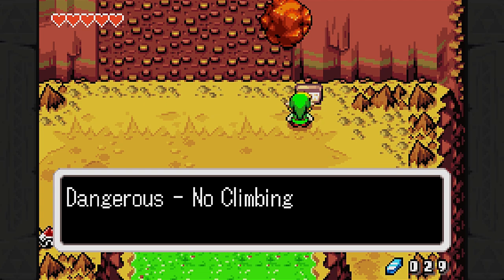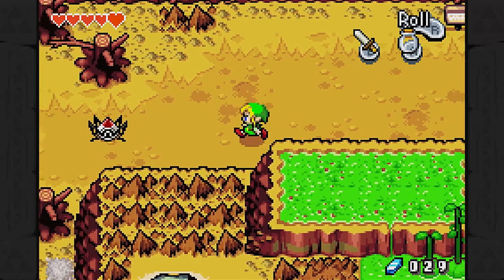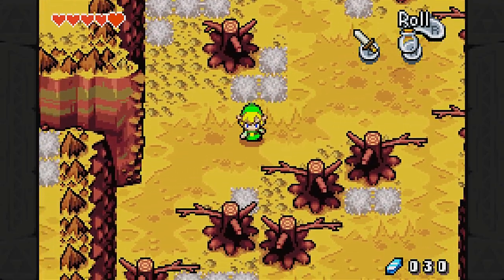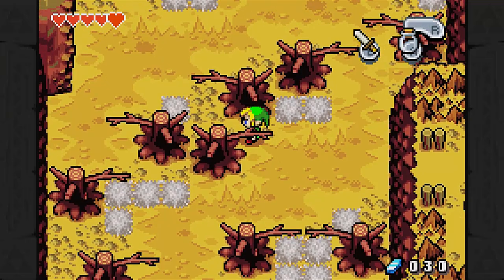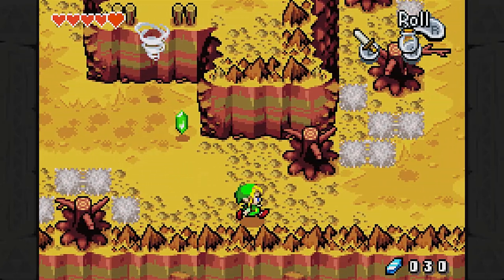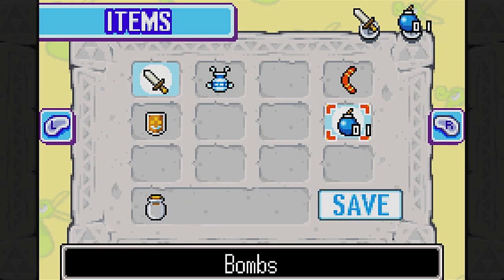Breathe. Breathe. Dangerous — no climbing. As a giant boulder comes down for my head! That wasn't terribly dangerous. We have Tektite! Tektites are gonna be the headache of this area. And speaking of headaches, I have many stories about this particular place. I'm gonna admit this right now — out of any area, this area probably frustrated me the most. This area probably gave me some of the worst headaches because I was really dumb and couldn't figure out quite a fair amount of things I was supposed to do. So I did look up a couple of things.